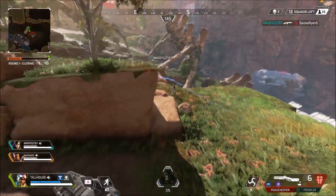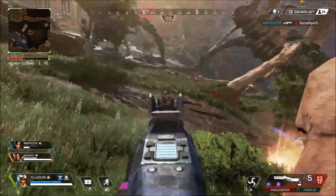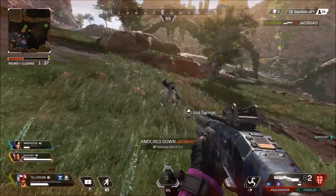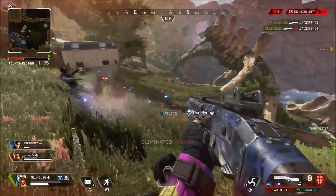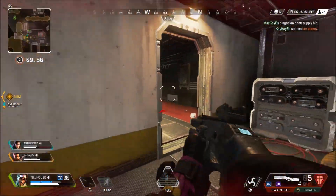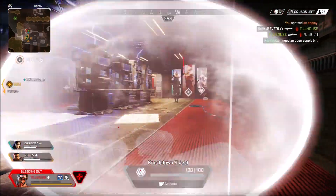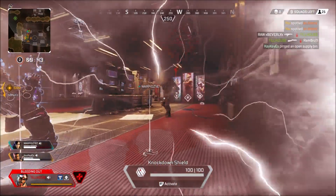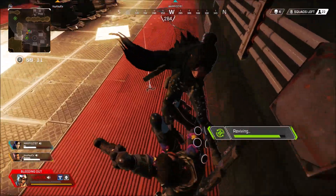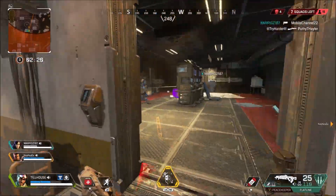The weapons I would go with on Mirage are high-damage close-range weapons: a shotgun and SMG combo, an LMG and shotgun, or an LMG and SMG. The reason I say high damage is because the second you get on somebody you want to put as much of a clip into them as fast as possible. They're going to turn around and realize you're there, and you don't want weapons that can't handle potentially taking out two or more people — or holding you off until your teammates catch up.